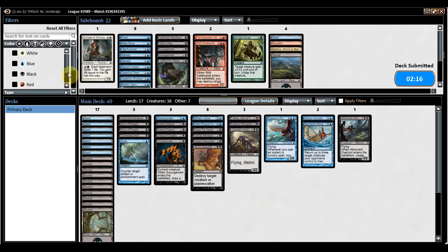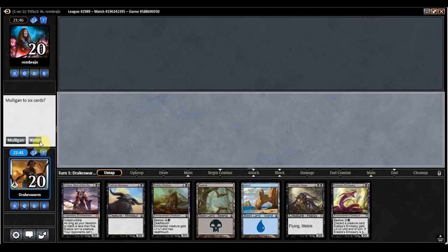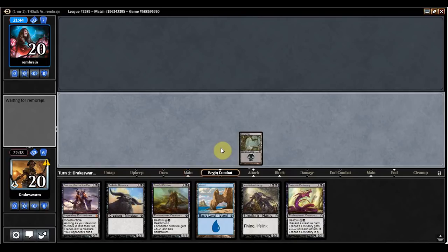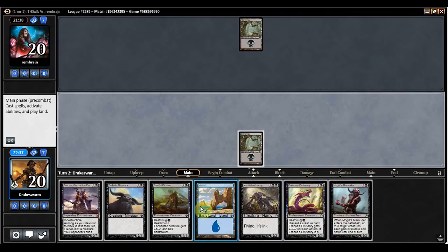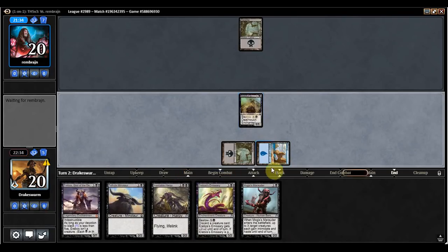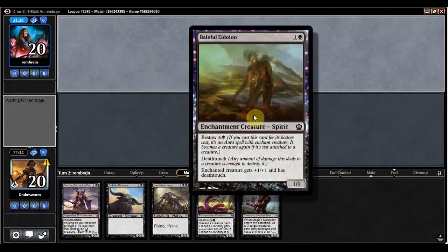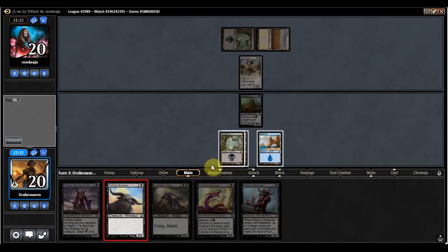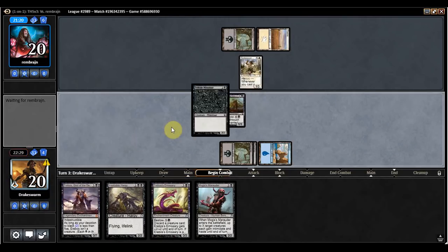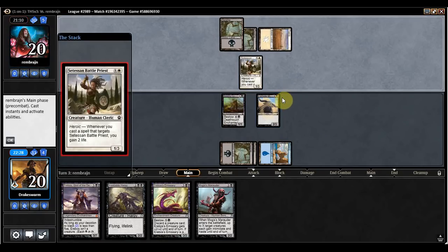Let's see if we can have a better start here. Slow hand — it needs to draw a land, but I'm going to keep. I'm playing 17 lands, so I feel fine about it. It actually needs to draw two more lands for it to be passable — does not need to draw Mogus Marauder. Let's see if we get mana screwed out of the second game. I'm going to keep this back on blocking duty — it stops my opponent from doing the same thing with the Ordeal next turn. Land. I will play Minotaur here and just pass the turn. Not giving my opponent any leeway to play an Ordeal and just get ahead of me. Another Battle Priest — not too worried about that.